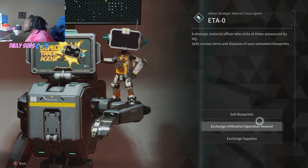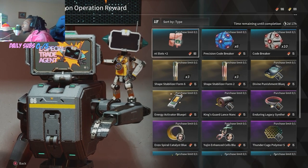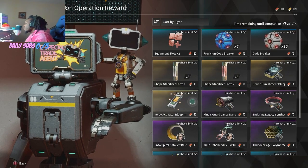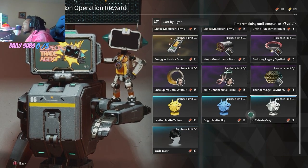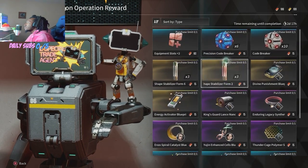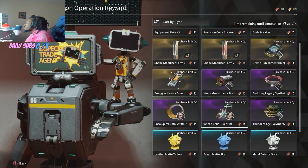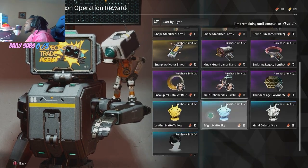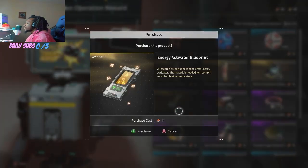Getting into Exchange Infiltration Operation rewards. Now these are the standard vouchers we're getting. You've got equipment slots, precision code breakers, blueprints in here — there's Enduring Legacy, an energy activator, some stabilizers, hair dyes as well as some paint. Pretty nice. Now if you notice in the top right, you do have a purchase limit of one. So make use of these each week. A lot of these vouchers are obtained by simply playing through the invaded missions on the 400% infiltration operation — we did make a video on that the other day, find it in the pinned comment down below.